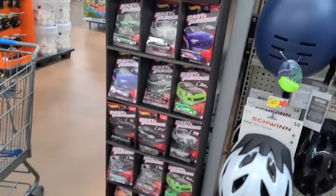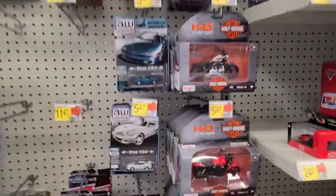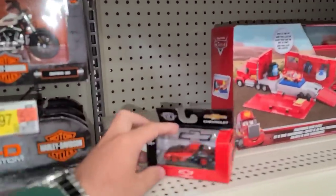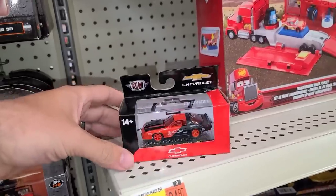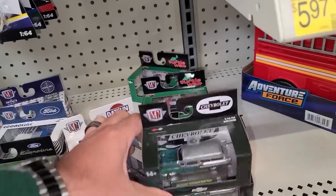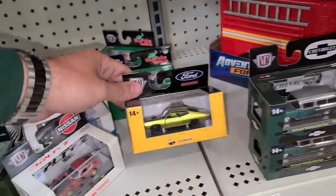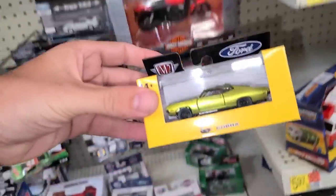We're going to leave a bunch of these here for other people to grab. Let's take a look and see what they got on the premium side. Looks like they got some new stuff for sure — look at this IROC Camaro with red wheels, that thing is super cool looking.